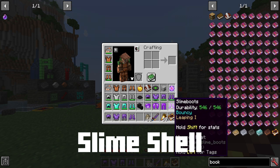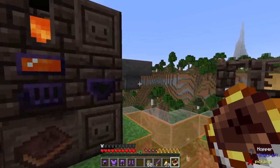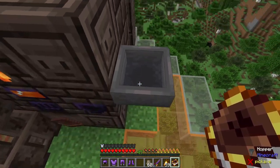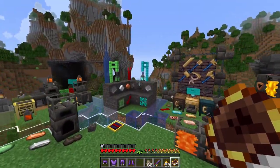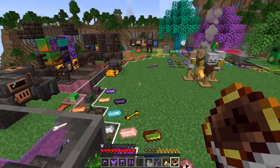Let's start with the slime boots. These automatically come with the Bouncy and Leaping 1 options. What this effectively means is that I can actually jump up two block heights, which is really useful, and because of that I'm also bouncy — so I'll just bounce on things.